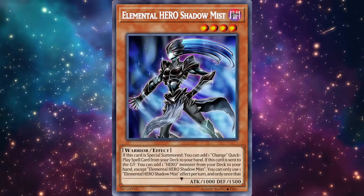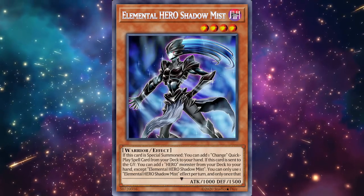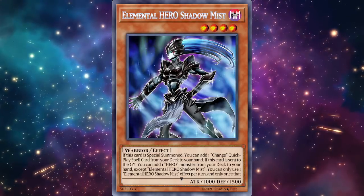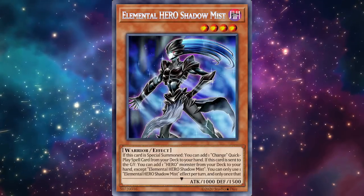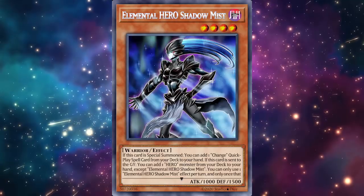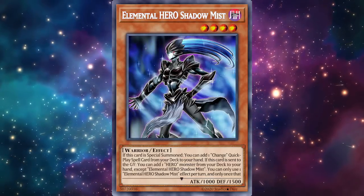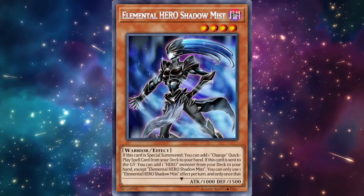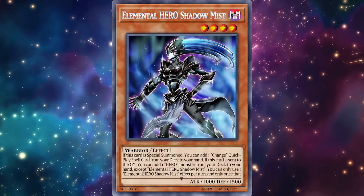So Vion sends Shadow Mist, you get a card, then you banish Shadow Mist with Vion to get Poly — that gives you two cards and makes your Polymerization play way less of a card disadvantage. Shadow Mist can search any Hero monster, including Dynatag, giving you a consistent way to get Dynatag to hand and trigger Dystopia's pop effect. It also works for masked hero builds, Plasma, and more. One of my favorite cards — really hoping we get it eventually.